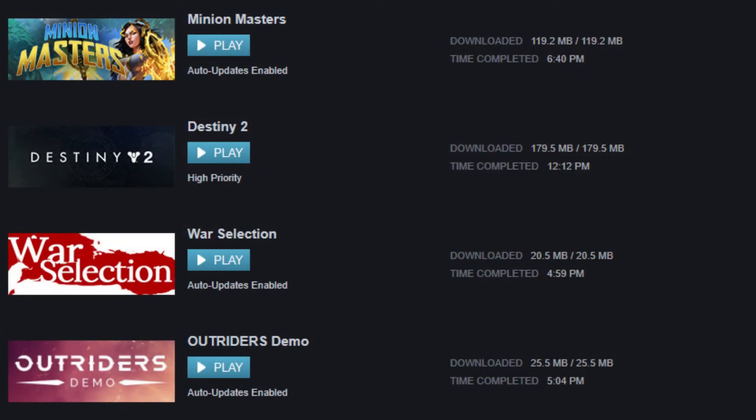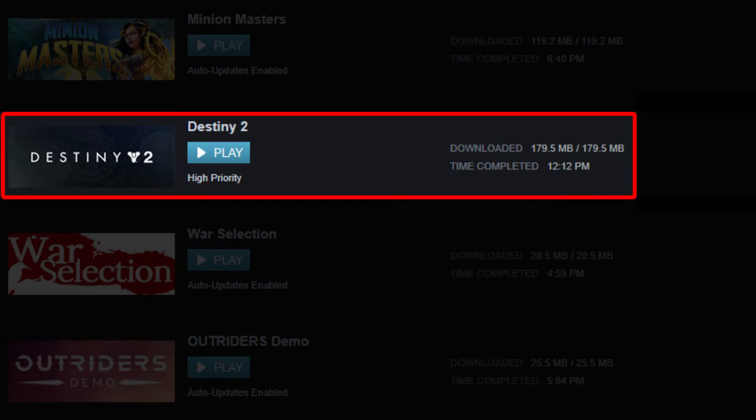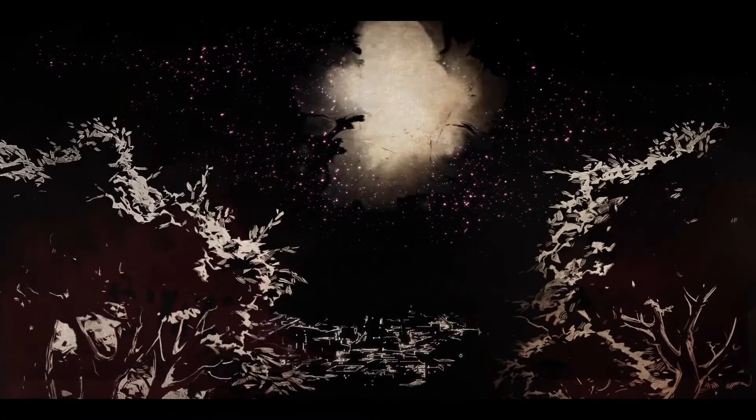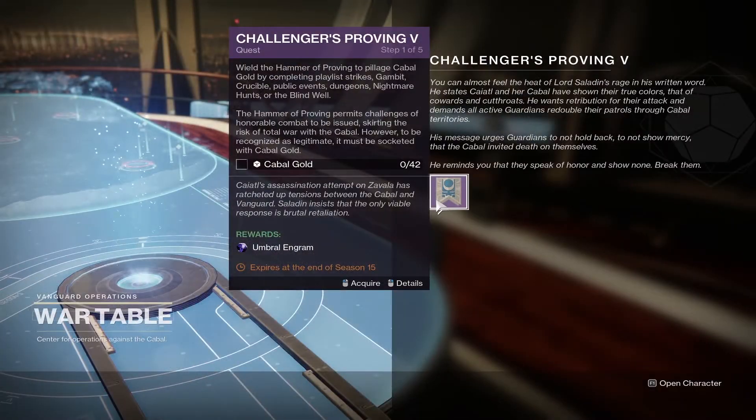But if that doesn't work, you'll need to make sure that your game is up to date. Once your game is updated, relaunch and the cutscene should play automatically, allowing you to pick up Challenger's Proving 5.